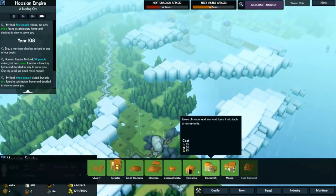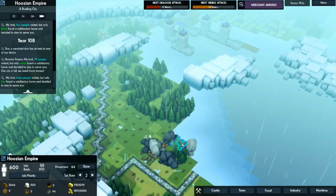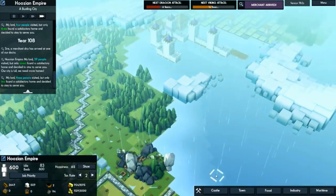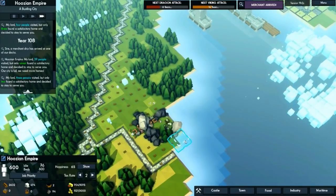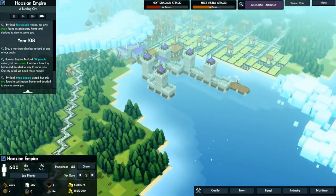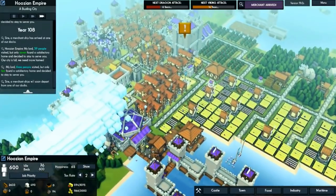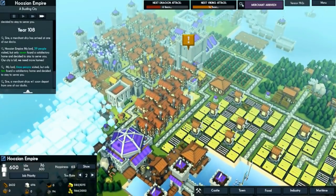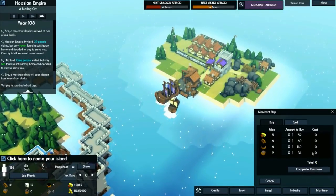The zigzag road is doing well. We need to build some quarries — we'll put one here and then we need one right here, so we need to make a pier right here. Once that's built we'll build a quarry on top of it. Rains flooded our fields unfortunately — that's fine, we have plenty of food. The merchant has nothing I want so we'll pass on that.